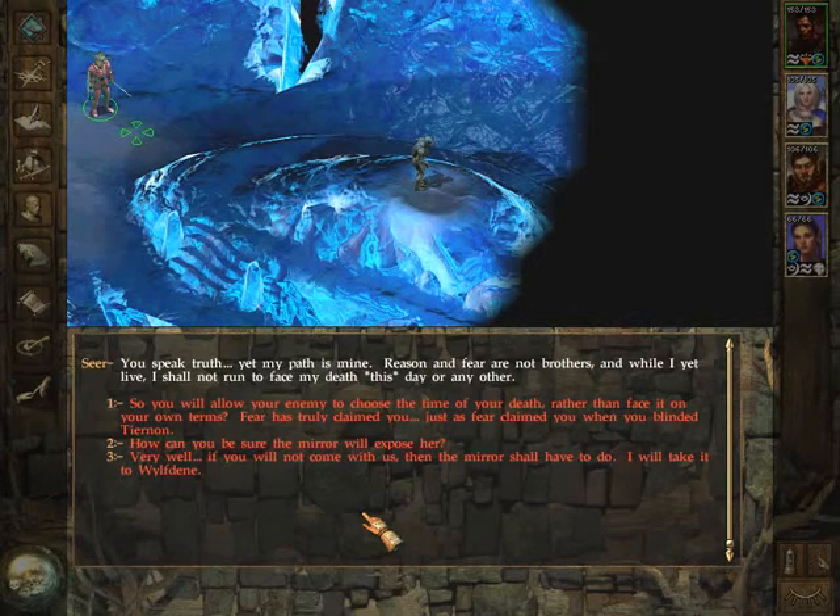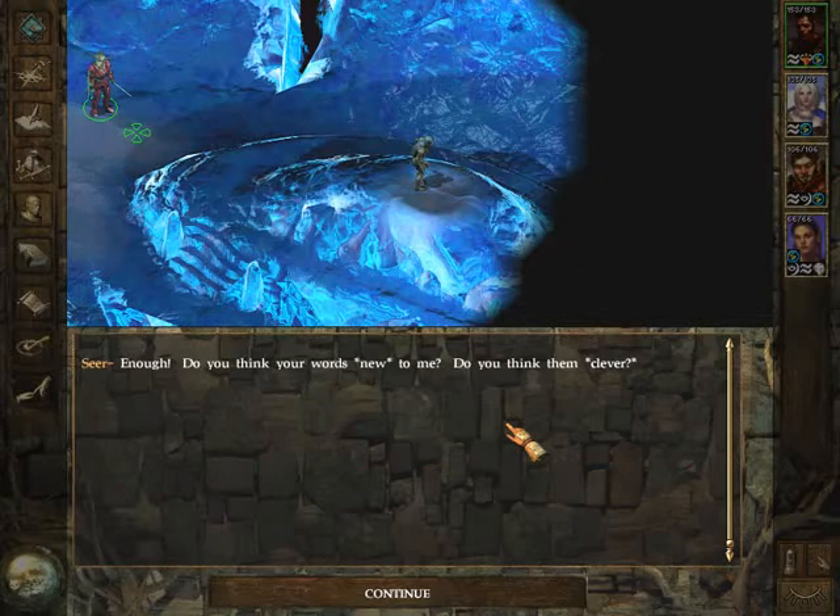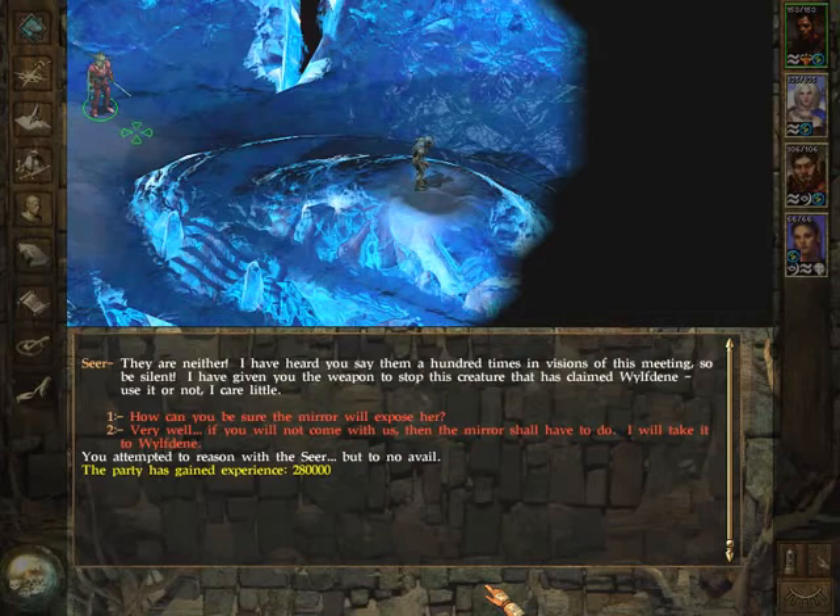Reason and fear are not brothers. And while I yet live, I shall not run to face my death this day or any other. So you will allow your enemy to choose the time of your death rather than face it on your own terms? Fear has truly claimed you, just as fear claimed you when you blinded Tiernon. Enough! Do you think your words new to me? Do you think them clever? They are neither. I have heard you say them a hundred times in visions of this meeting. So be silent. I have given you the weapon to stop this creature that has claimed Wolf Dane. Use it or not, I care little. So we get another 280,000 experience points for attempting to reason with the seer, but yeah, we fail.